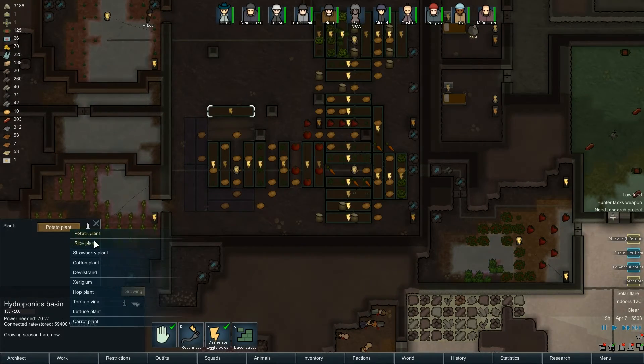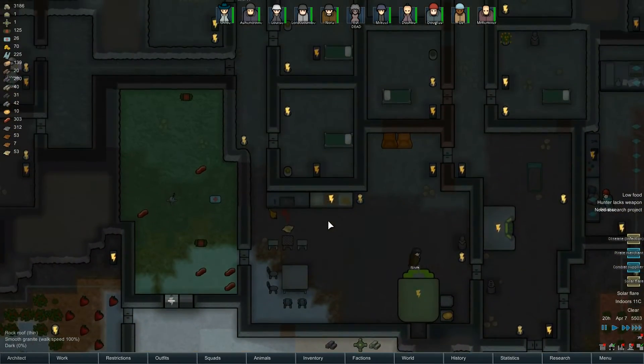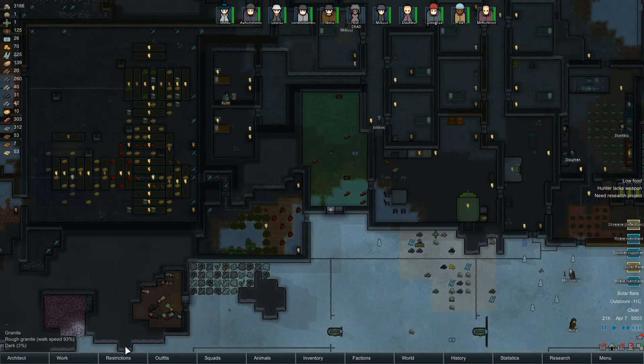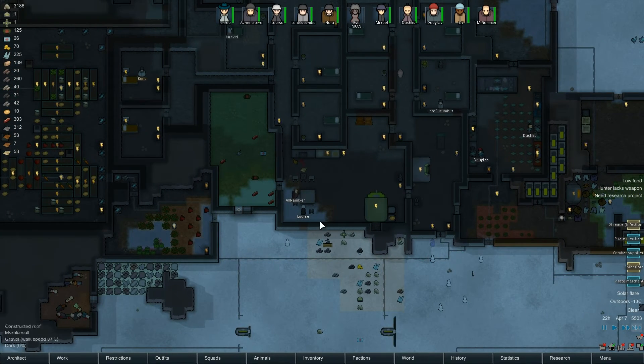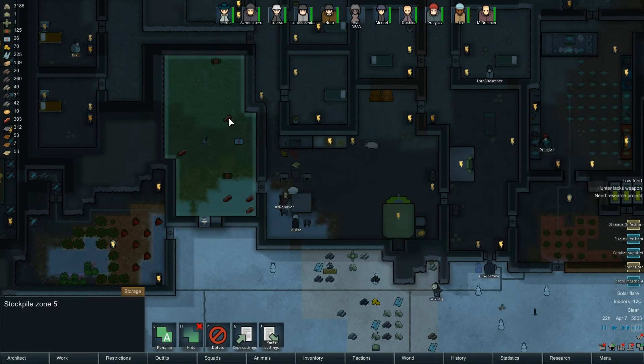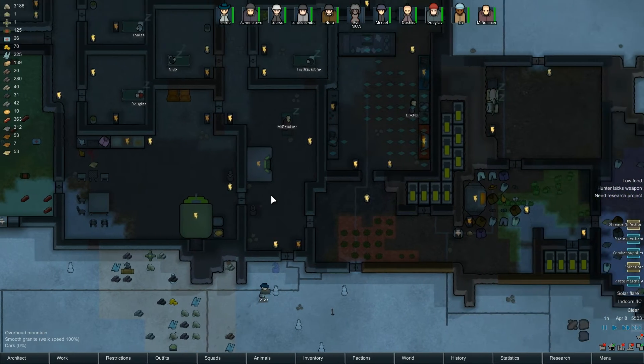Solar flare - okay, strawberry. We're just trying to keep up with food production here, people - it's a struggle. Pirate merchant. We're completely out of food, which is slightly worrying. We've got human meat but I don't want to start feeding them human meat. Nora's chopping up bodies - we're going to be selling that human meat anyway.